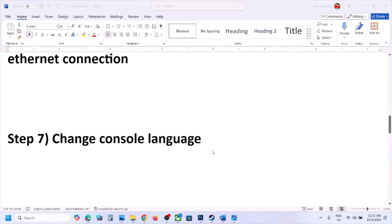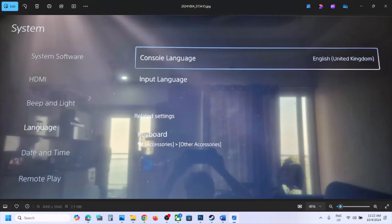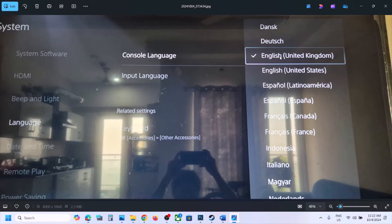The next step is to change the console language. Go to PS5 Settings, then System, then Language, where you can see Console Language. Select your preferred language. If your desired language is already selected, switch to a different language and then switch back to your language and check.